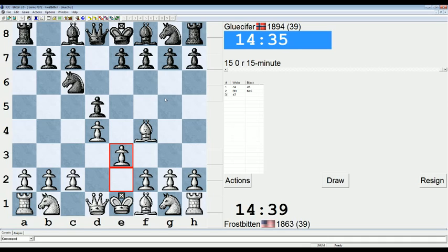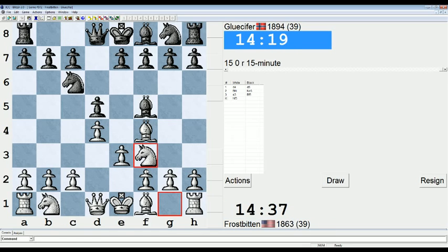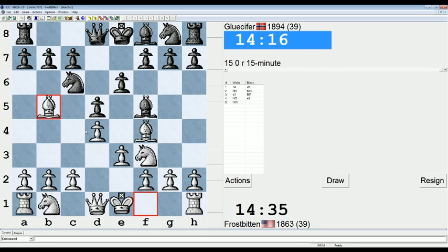My typical plan here is to play Knight F3, Bishop B5, and Knight E5 and put pressure on this Knight. I generally find that this Knight is somewhat misplaced because you can't play C6 or C5 - the natural ways to attack the White center. I think already Black is actually in trouble because I'm going to be getting in this Knight E5, and it's going to put a lot of pressure on the C6 square that's pretty much already being undermined due to the Bishop being blocked from coming back to D7. Interesting opening choice from Black.